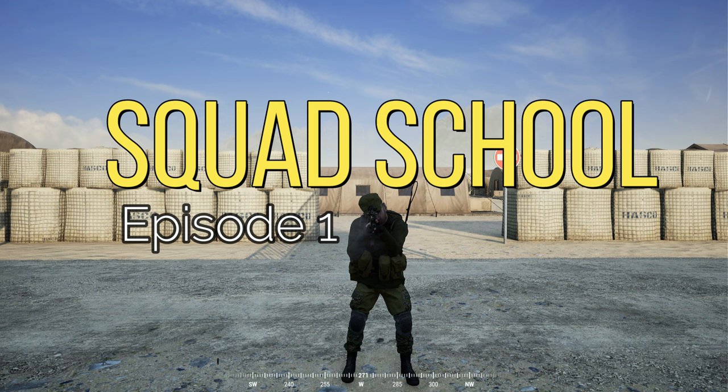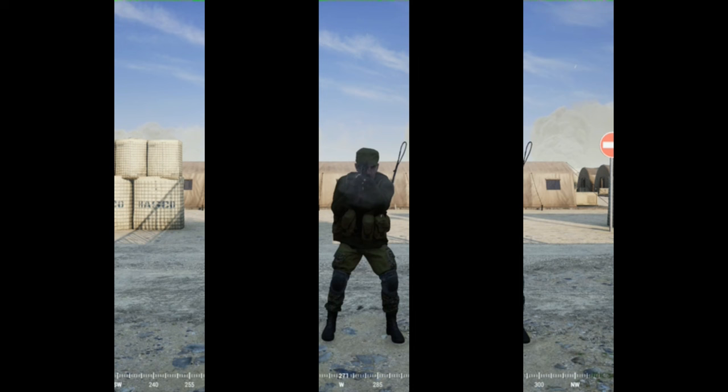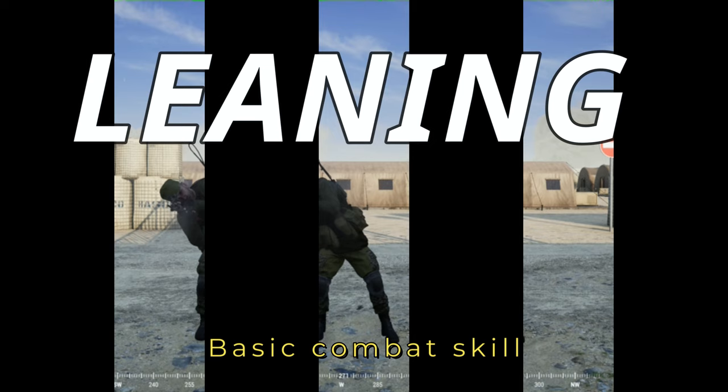Welcome to Squad School! In this video we're going to go over the foundation and the very basic aspect of many combat techniques, which is leaning. You need to be able to pull off a good lean to be able to do more advanced combat techniques such as fast peeking and counter peeking amongst many others. And I will show you some examples.